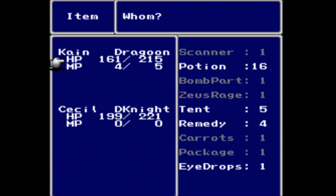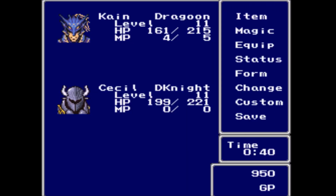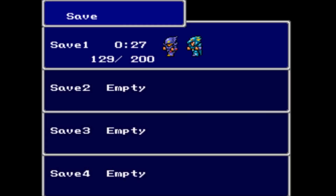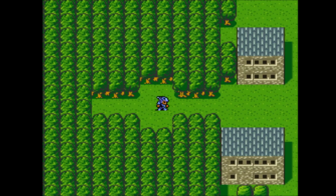Next thing I want to do: let's heal up Cain. I could use a tent if I wanted to, but there's really no need to do that right now. I definitely also want to save. So let's head inside of Mist and deliver this package.